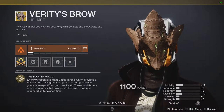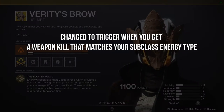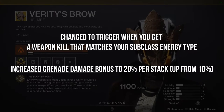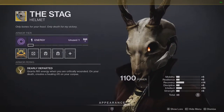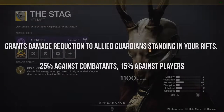Warlocks: Verity's Brow is now changed to trigger when you get a weapon kill that matches your subclass energy type, and they've increased grenade damage bonus to 20% per stack, up from 10%. So more lethal grenades — you just have to match your energy weapon to your subclass. The Stag is receiving a nice buff: it's going to grant damage reduction to allied guardians standing in your rift — 25% against combatants and 15% against players.